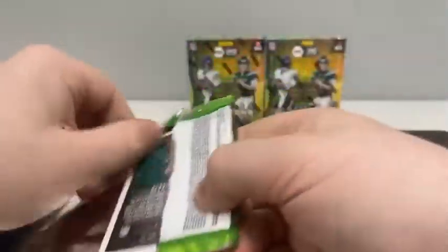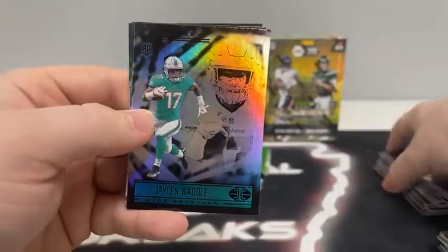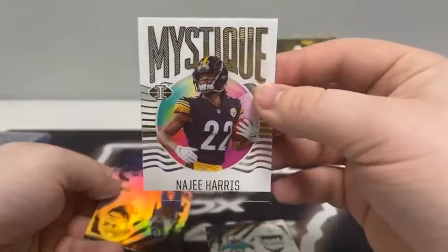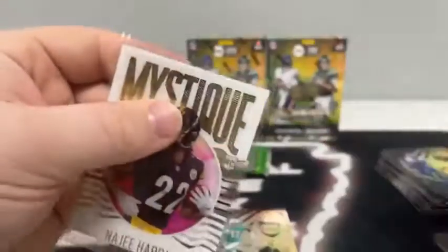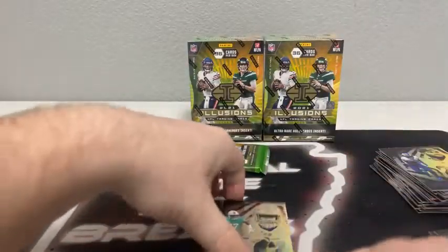Pack number five. We start out with Carson Wentz for the Colts. There's our first Jaylen Waddle for Miami. Patrick Mahomes covers up the Mystique Najee Harris — first time we saw him tonight. Here's Cam Akers for the Rams and Elijah Moore for the Jets. Sleeve and top load a couple of these. I didn't restock my top loaders before this break because I wasn't sure what to expect. Sure enough, I have — we're going to have a pretty good recap at the end.